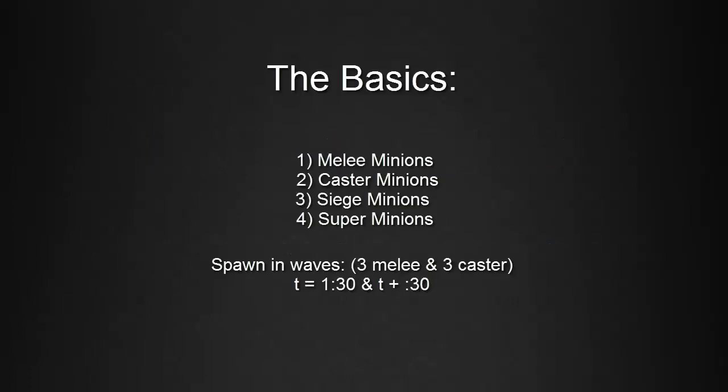Before we dig too much into it, it's important to remember the basics. There are four types of minions: melee minions, caster minions, siege minions, and super minions. Today we're going to be focusing primarily on melee and caster minions, as they're the ones that will be present in early level skirmishes. Minions spawn in waves consisting of three melee and three caster minions.